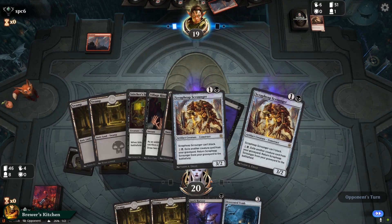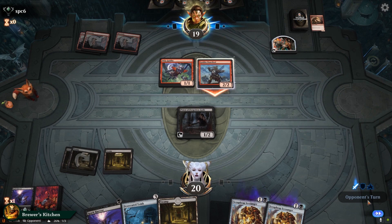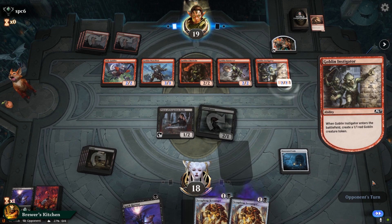Opponent plays Wily Goblin, creates a treasure and passes back. We draw a Priest of the Forgotten Gods, play it and pass the turn. Opponent plays a Land into Goblin Warchief, swings for two. We draw Gutter Bones, play a Desecrated Tomb and a Gutter Bones to set up for next turns. Opponent plays a Land, a Chieftain, a Goblin Benarat, and a Goblin Instigator. They swing for 13 — that's Goblins for you. We just have to take it, down to five.